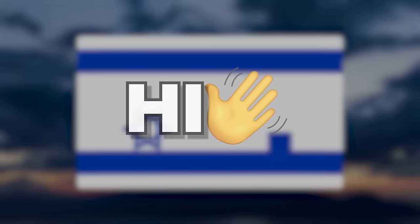Hi guys! Today we'll play with flags. Just look — the flag of Zambia is a spitting image of Flappy Bird.